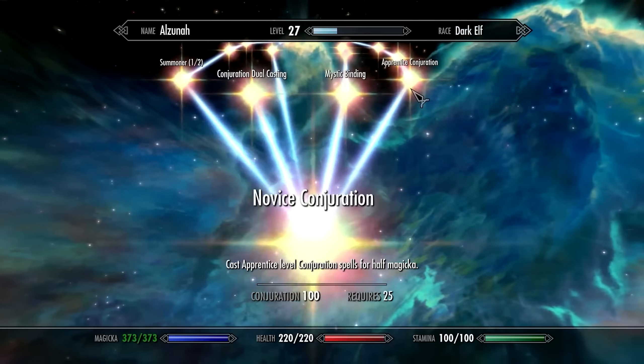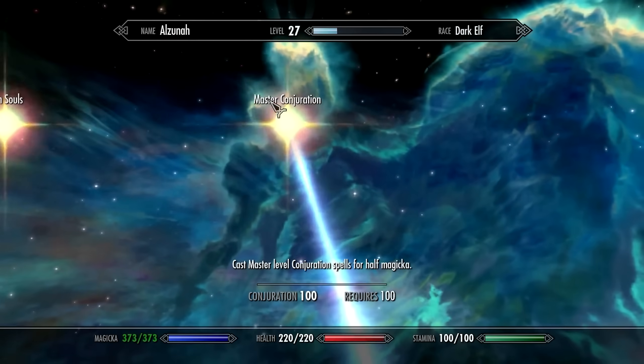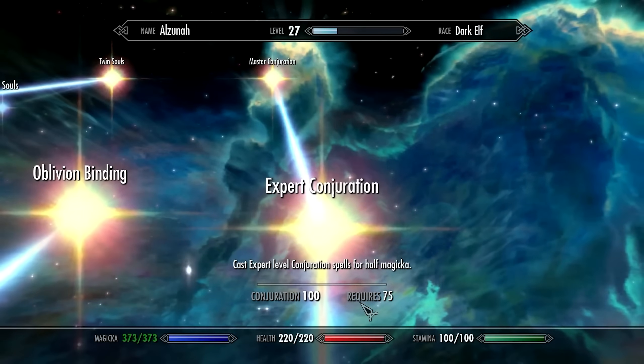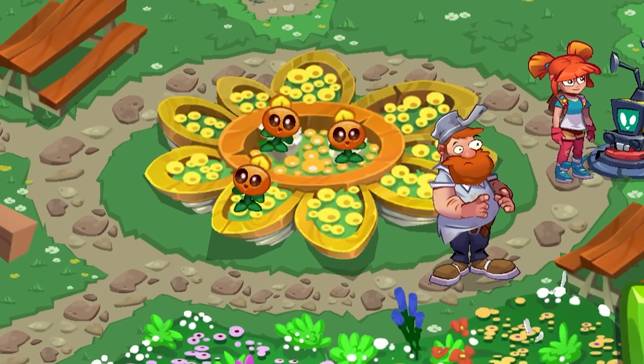Essentially, for those of you who have played Skyrim or pretty much any RPG, I think each garden plot or object should be a skill tree. So let's take the Sunflower Nursery as an example — we have three options here.